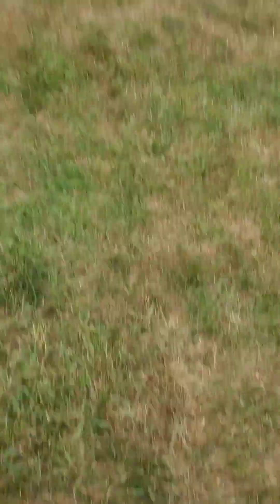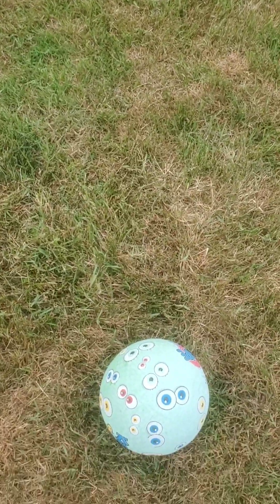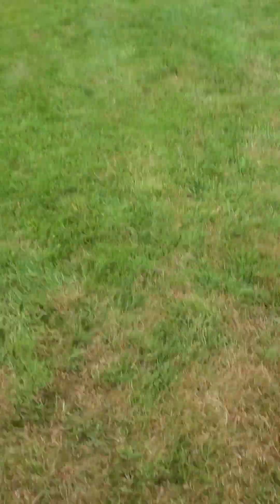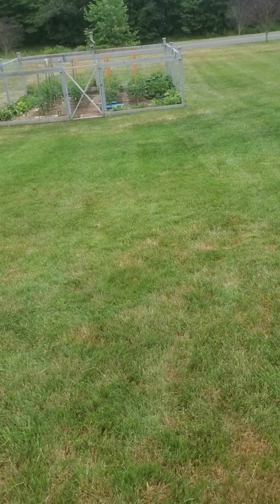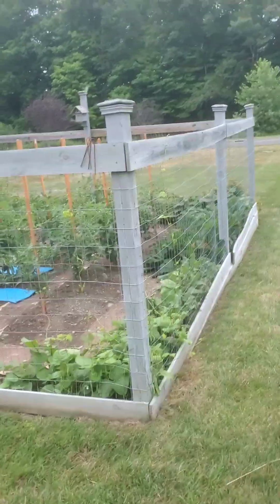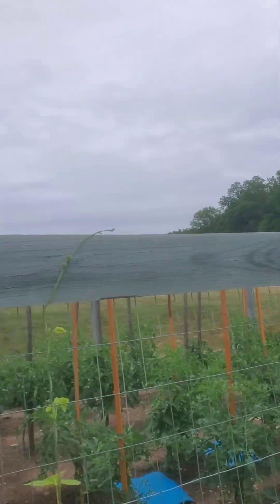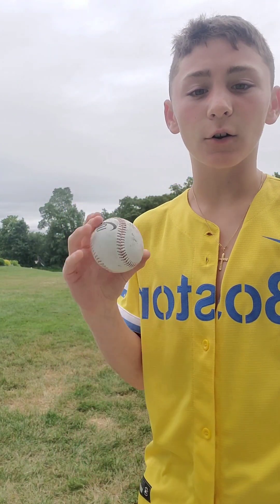I'm going to tell you the rules of how this game is going to work. Anything from this ball marker here — if I hit it on or short of it — is going to be a bronze card. If I hit it right in front of that marker, I get a silver card. Anything past that to the fence and door is going to be an 85 to 89 live series card. Anything beyond this fence is going to be a 90 plus card.